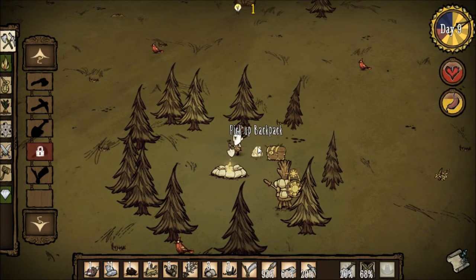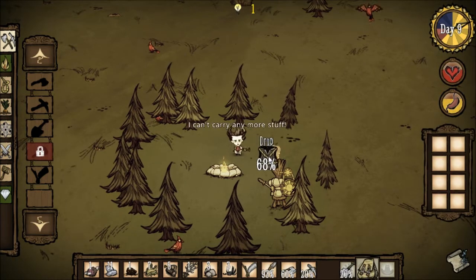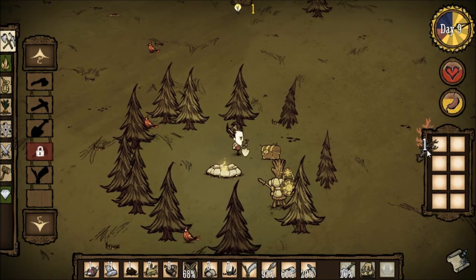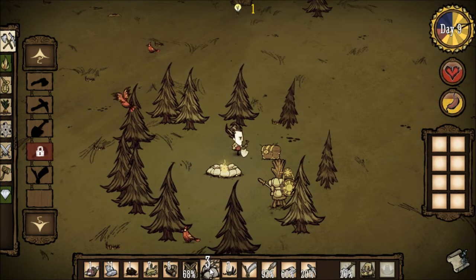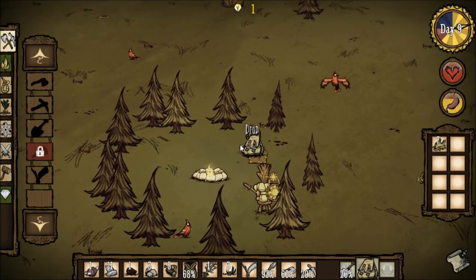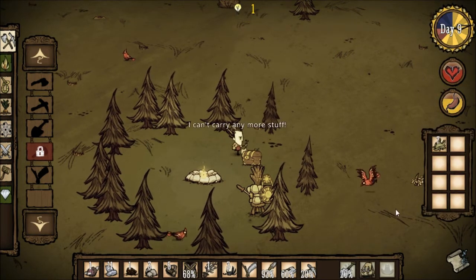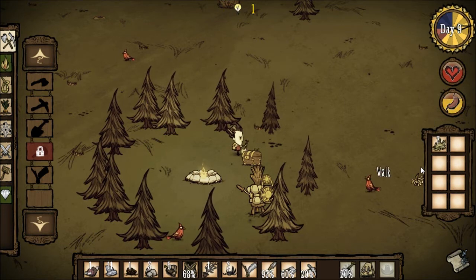Now one thing I'm wondering is can you use a backpack as like a storage system? Can you like wear it, put stuff in it, and then just drop it again? Let's do some less important things like this. Then can we drop it? Oh cool, so we can use that as like a miniature chest.